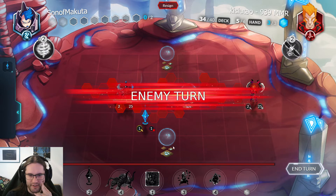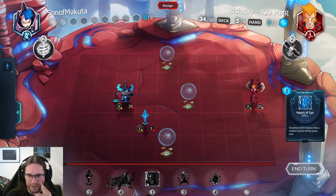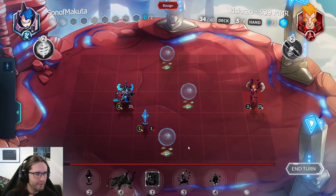We're gonna do it — alright, that's sick. No complaints, this hand is awesome. So we're going to play this, and next turn Malicious Wisp plus Aspect of Ego the wisp, and then my opponent's in the stone age.